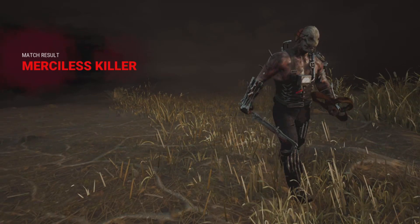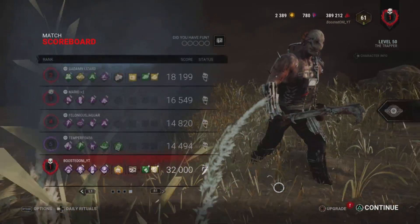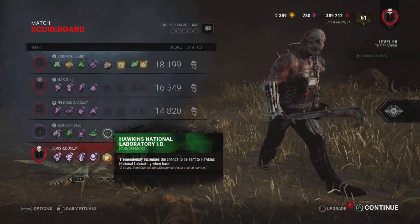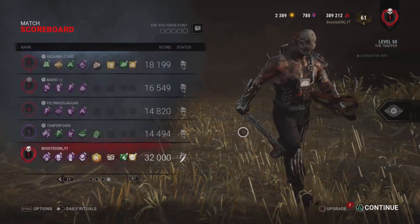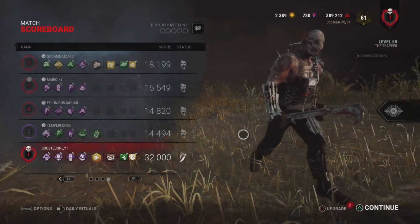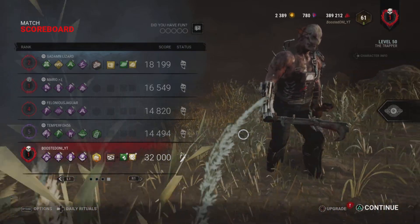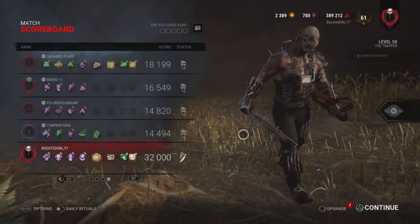That was tough, man. I was sweating my balls off to do that. I'm surprised you didn't bring Balance, considering you brought Hawkins. Alright guys, well that was Trapper. What I think is the most optimal build to use on Trapper — you definitely want to use stuff that revolves around Gen Regression, because as you saw, you'll definitely have trouble using a lot of your traps.